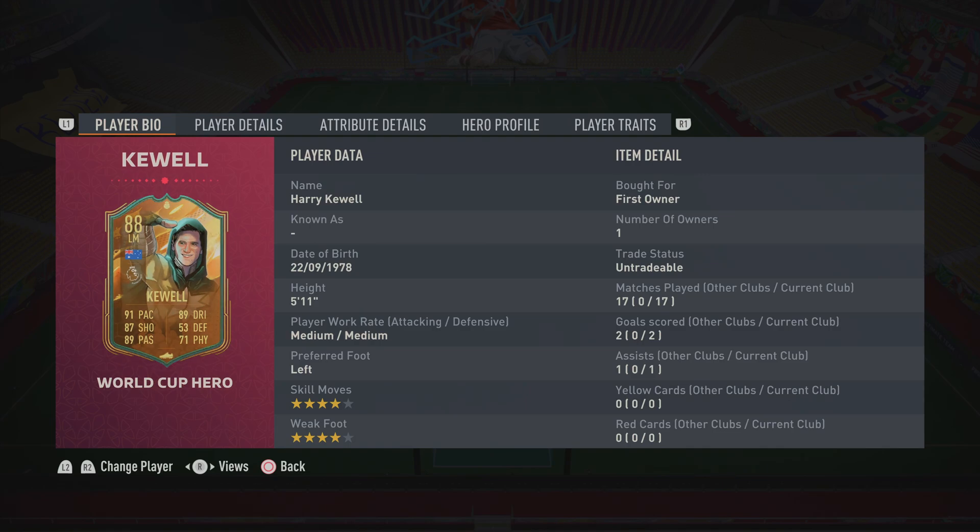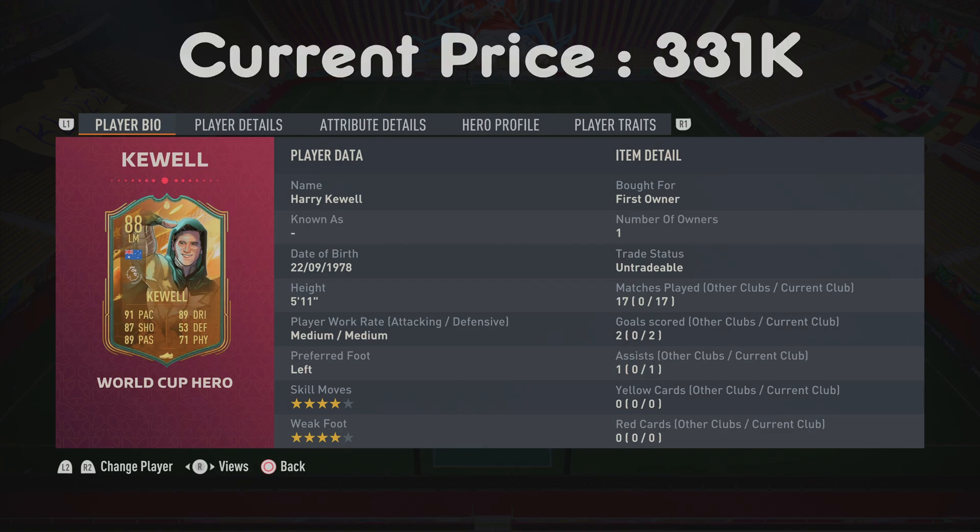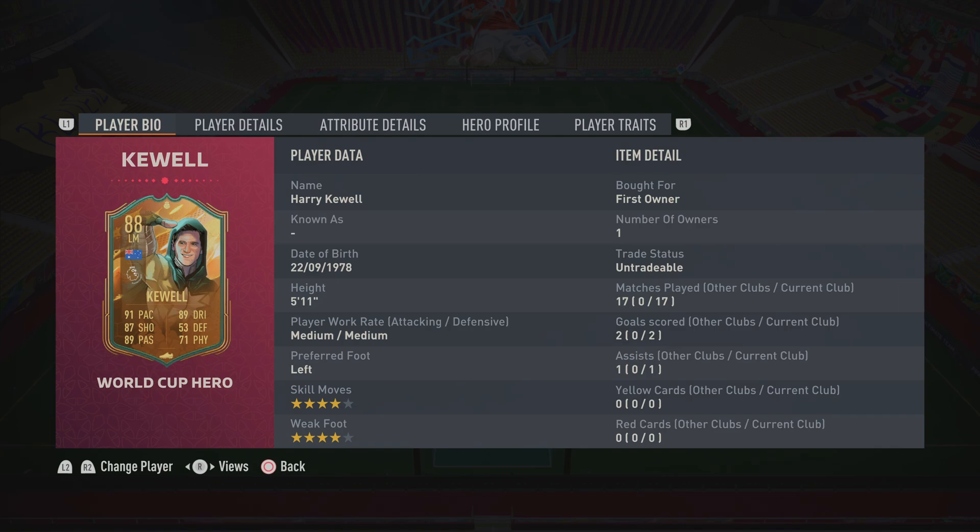What's happening people, back with another review and this is going to be a quick one. We're looking at World Cup hero Harry Kewell, the Australian winger best remembered for his time at Liverpool. This is a quick one because I've really had no luck with this card — I've played 17 matches with him, only scored twice and assisted once, which is why this is very short. It was very hard to accumulate clips for this review.